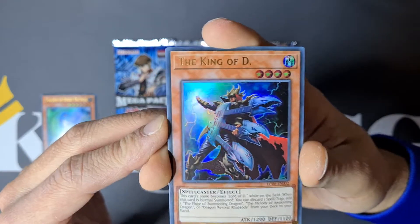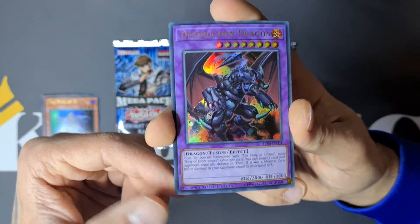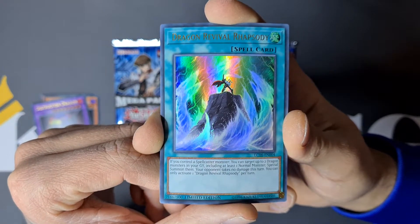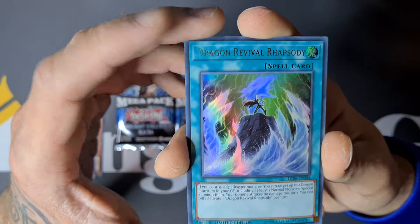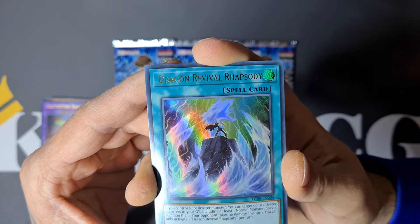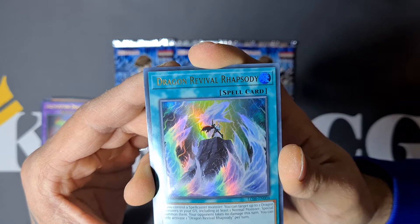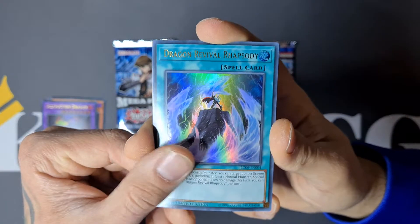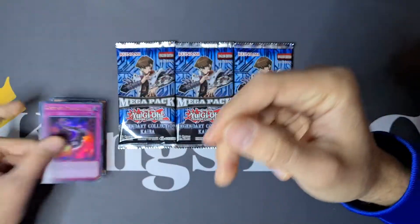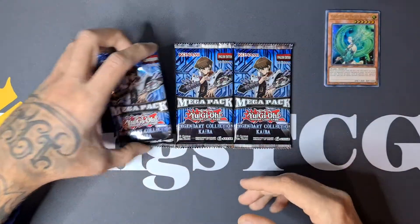Amazing artwork — love that guitar! Then we have Destruction Dragon, absolutely amazing. We also have Dragon Revival Rhapsody. If you look closely at the image, you can see King of D on top, recognizable by the guitar. If you control a spell card, you can target up to two Dragon monsters in your graveyard including at least one Normal monster, special summon them — opponent takes no damage this turn. And finally we have Loop of Destruction. That was it for the five promos — really cool!